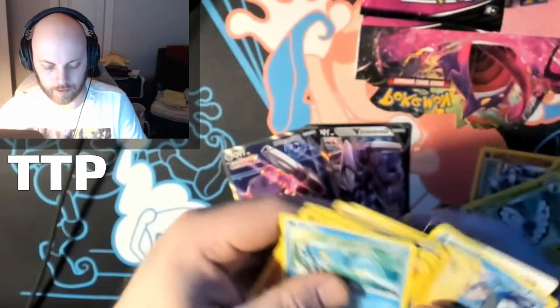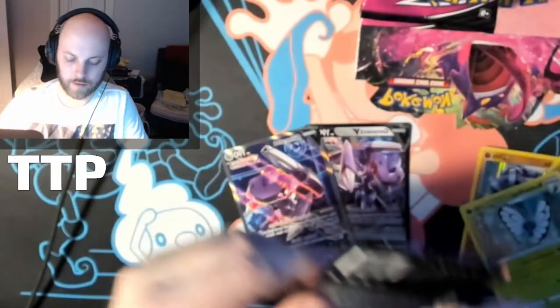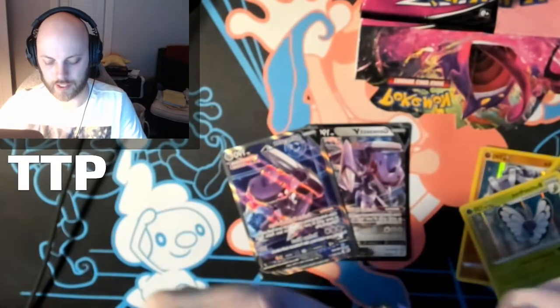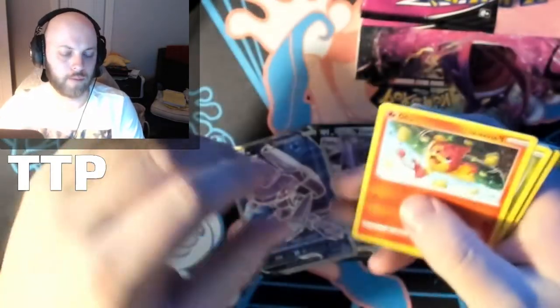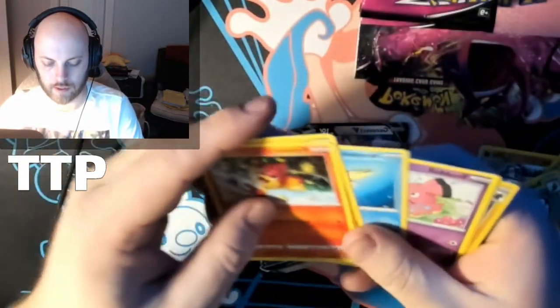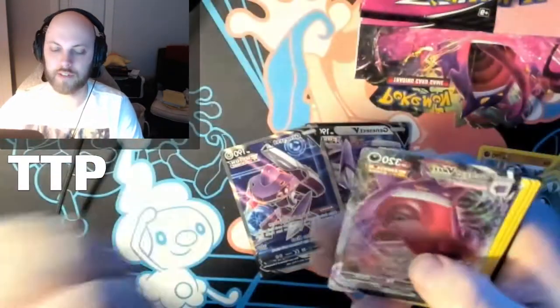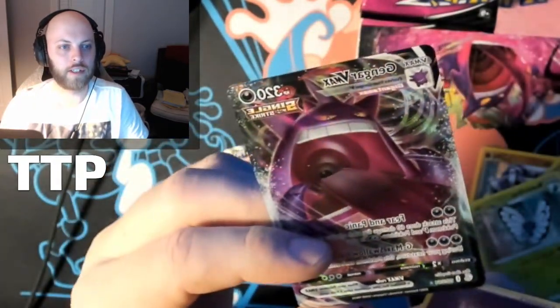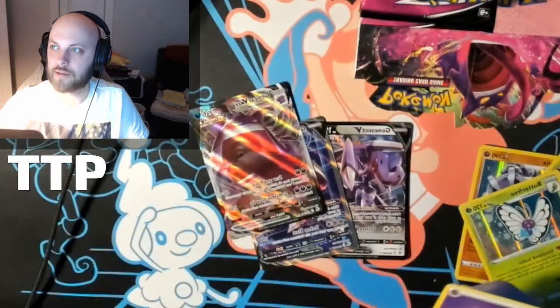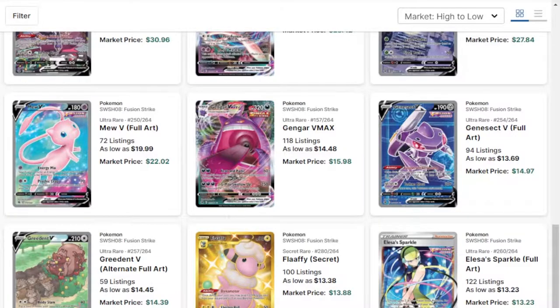Nothing here. Ooh, Lapras. So basically most of the cards, besides a couple of trainers, are cheap singles — you can basically just open Fusion Strike and all of your rares, your Vs, are in here. Oh snap — Gengar VMAX! Not the alt art, but there we go. What's that one? I think 15 bucks. Yep, right next to it — $14.48. We're moving up. Still got half the box left, pretty much.